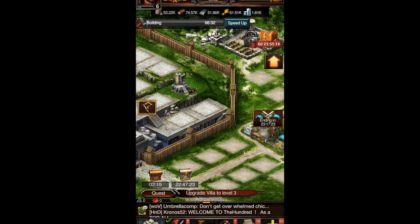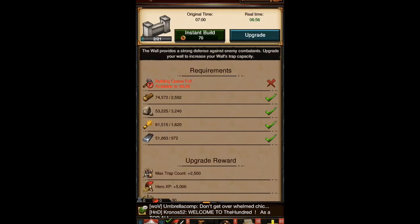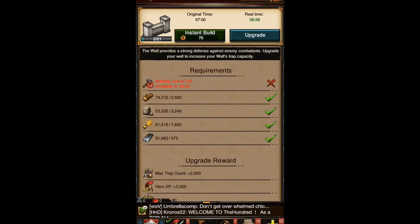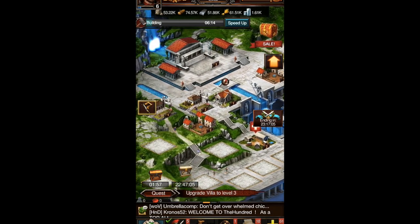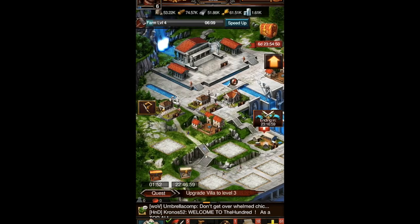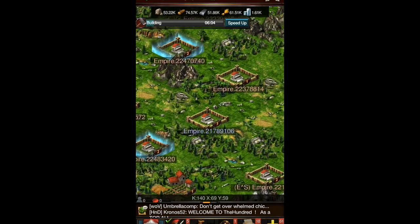Looking at the walls — I need a better stronghold. I can't upgrade anymore and I don't have any build time left. Looking at my barracks right now, I have 53 troops: 11 cavalry, 23 slingers, and a lot of regular basic infantry.